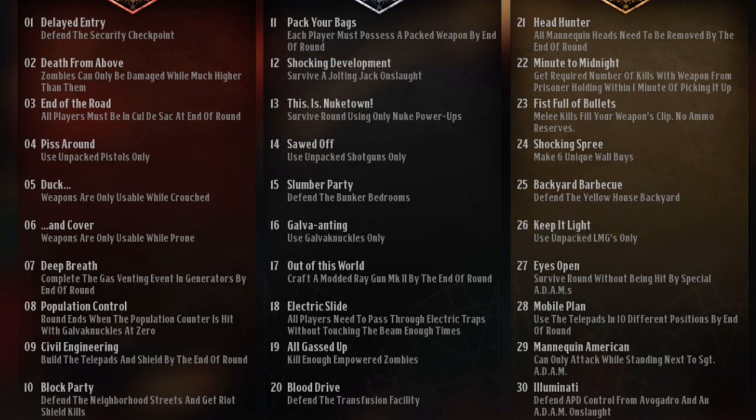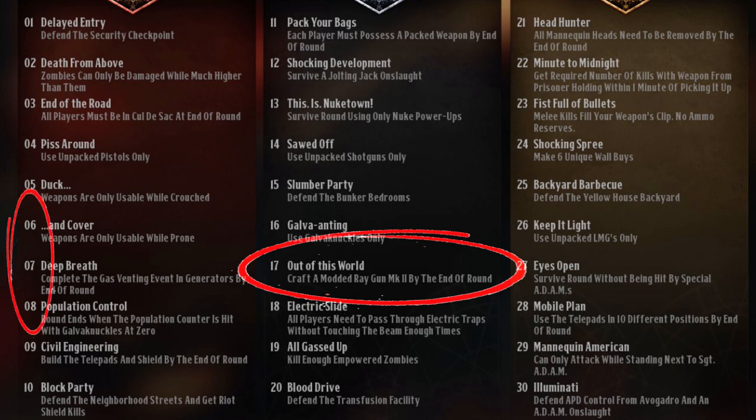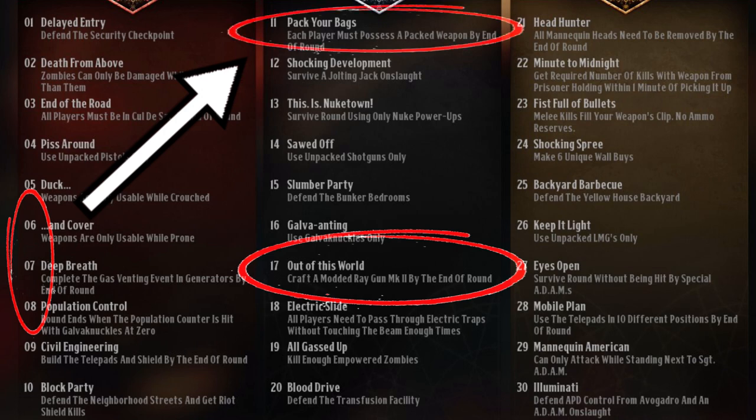Now let's talk about the Raygun Mk2. You need to obtain an upgraded Mk2 by round 17, so feel free to work on building the assembly station and unlocking the Mk2 frames as early as you can. The sweet spot would be on round 6, 7, or 8. Once you have that, go ahead and Pekka Punch a weapon on round 11 two times to begin a Raygun quest.